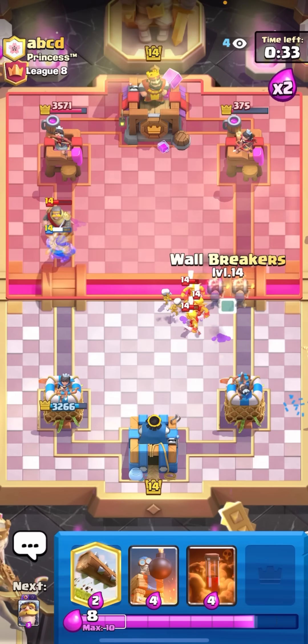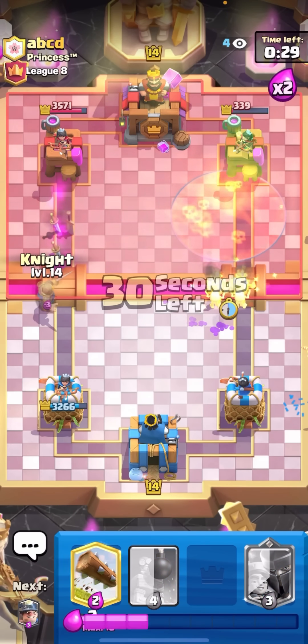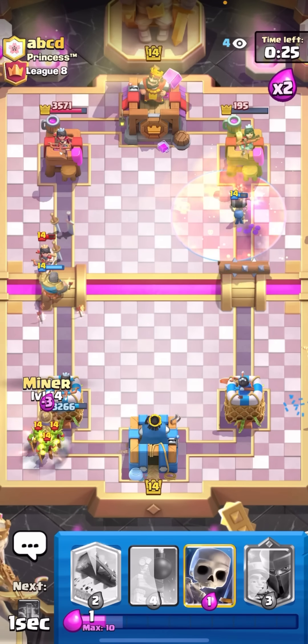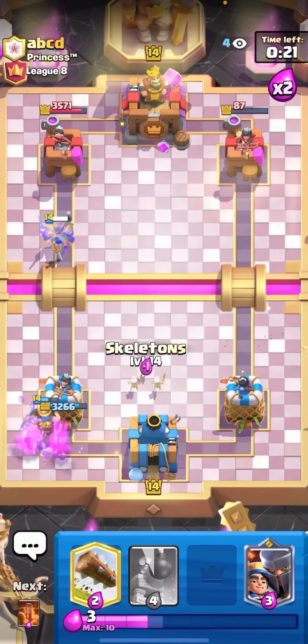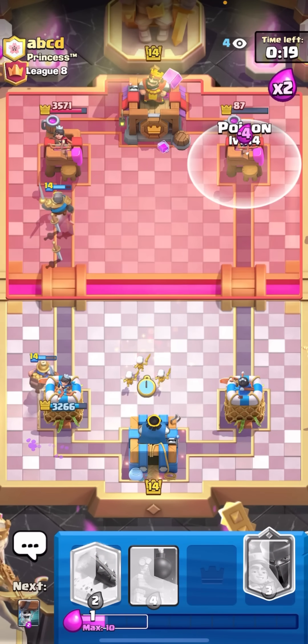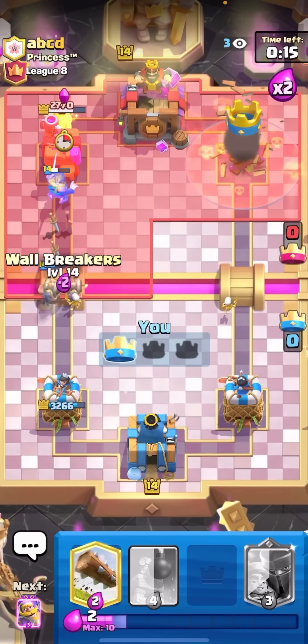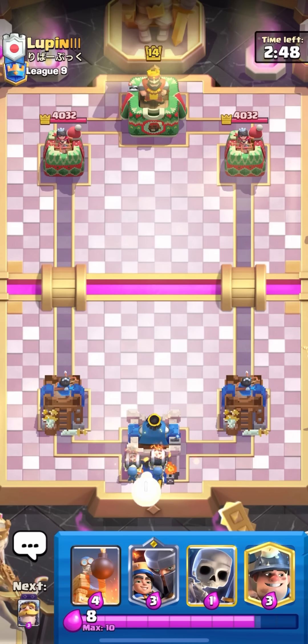I'm just gonna go for the poison on the tower — I just need to get two poisons on the tower. Wall breakers at the bridge and predict his princess with my knight. I'll miner right where the barrels landed so I can save my log for the next barrel. I'll just poison the tower again and that should be good game. I'll see you guys in the next match.